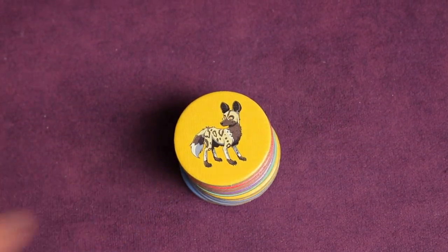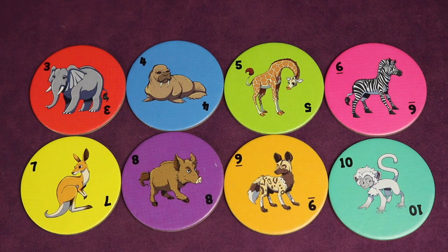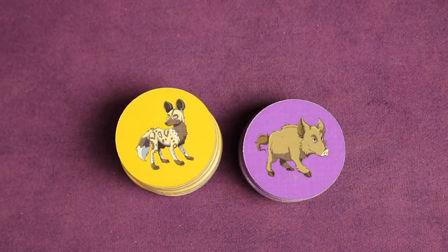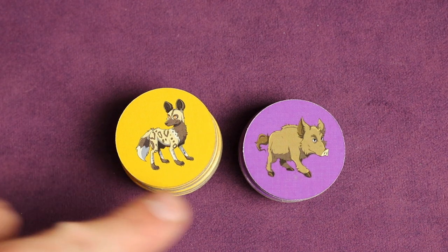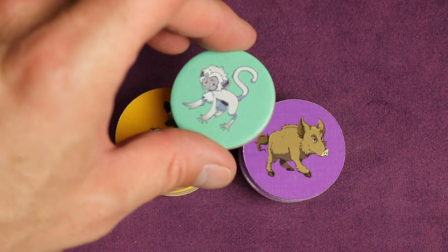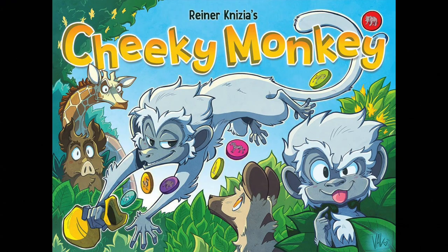You'll also get one point for every animal in your stack, and whoever has the most points wins. For younger players, the same rules apply except without the bonus tiles. With smaller children you can remove all the dog and pig tokens and play without the special swapping rule of the Cheeky Monkey, making the game shorter and simpler. Cheeky Monkey is for two to six players, ages six and up, takes 15 minutes to play, and is available now — click the link below to be brought right to the product page.